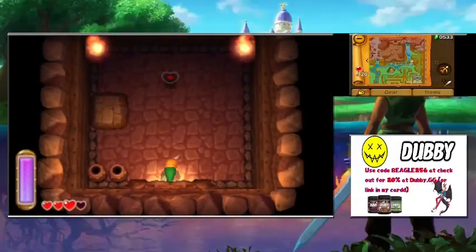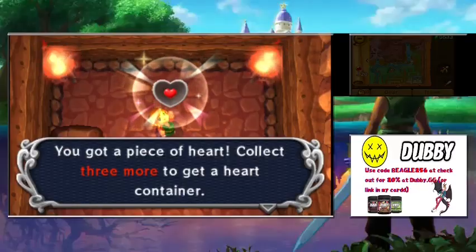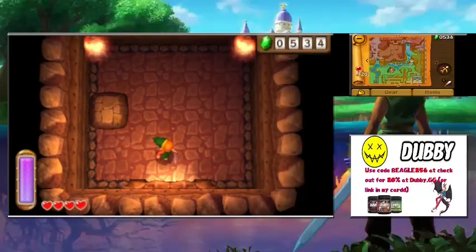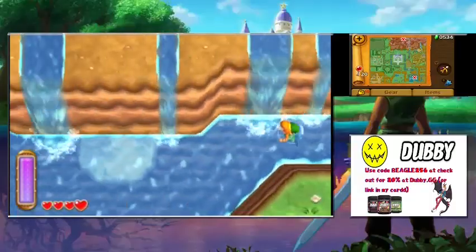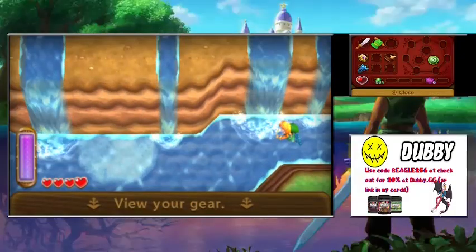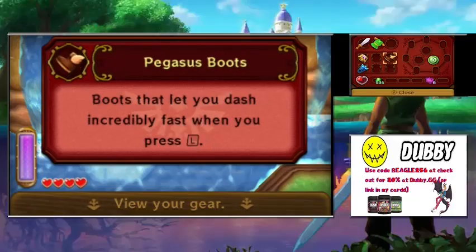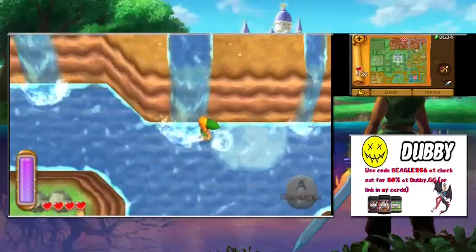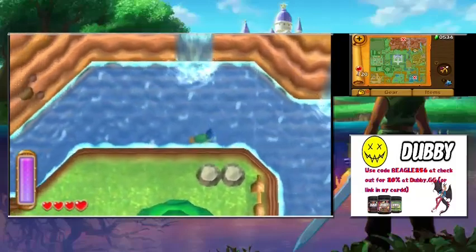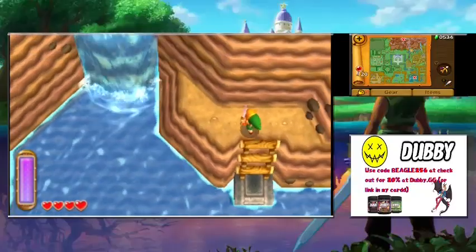There's a cave with a piece of heart inside. Collect three more to get a heart container. You can also check how many pieces of heart you have in your gear section. We now have our Pegasus Boots and Zora Flippers — pretty cool that we've gotten all this already. We can now dive and swim faster.